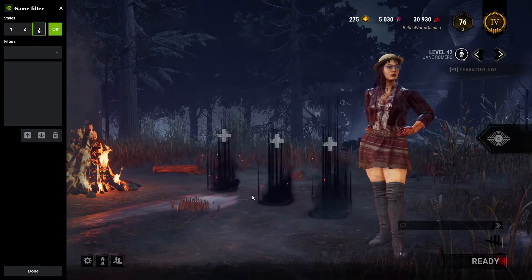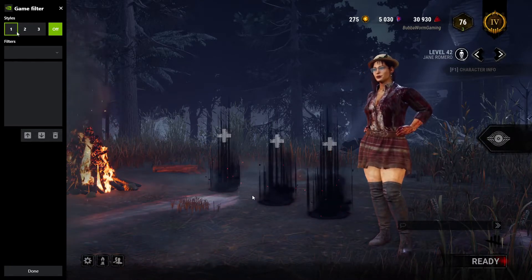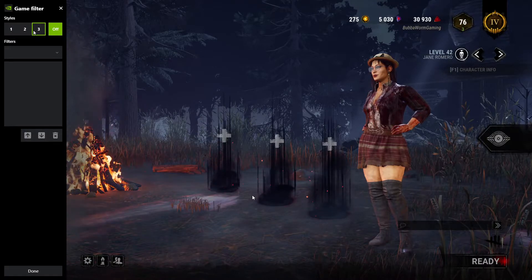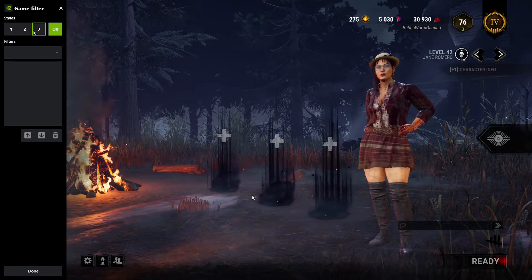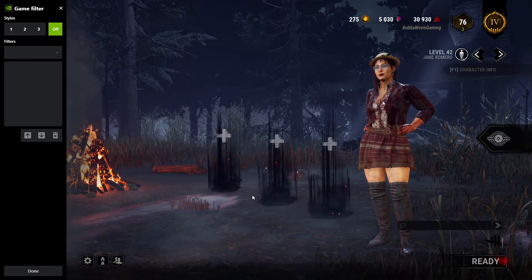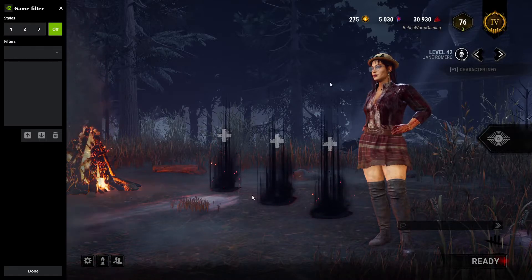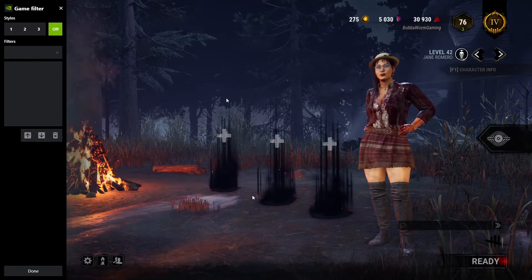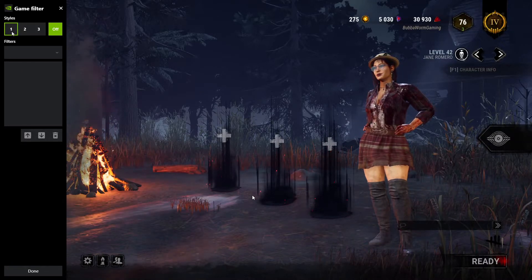Now you can tell over here there are three different settings — there is 3, 2, and 1. These three settings are presets. I actually recommend going in and making your own setting to your own liking. Right now the filter is off — this is what the game looks like in Dead by Daylight for everybody that loads into the game. But if you go over here to my game filter, watch the difference in the screen.